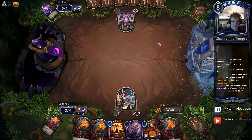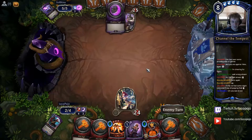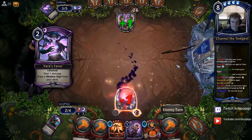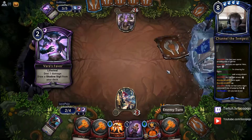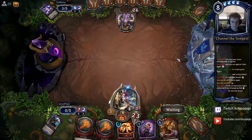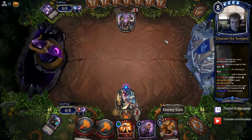Okay, cool. We've got Suffocate in hand, so we should charge Hand Flail as soon as possible. Nice, got the Varus. And there's the card that we want to play after we see a Varus.